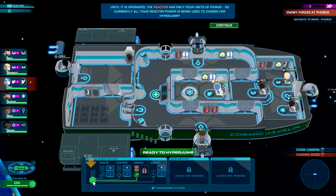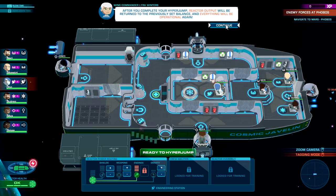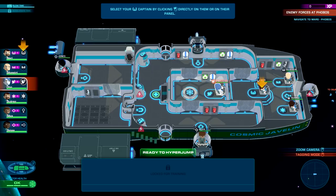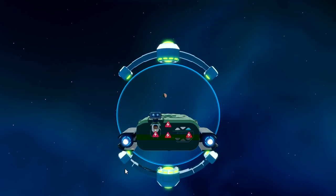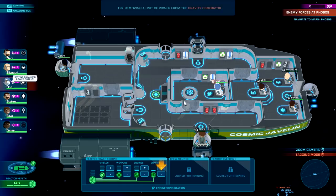Until upgrades, the reactor has only four units of power — there's definitely an upgrade for that. Currently all the reactor power is being used in charging the hyper jump — notice your weapons and gravity generator and shields are also without power. After completing the hyper jump, the reactor will return to the previous set balance. There's a lot to learn in this game — engaging!